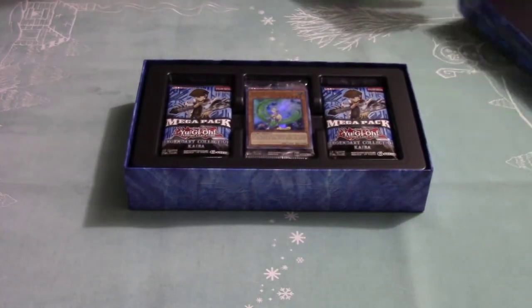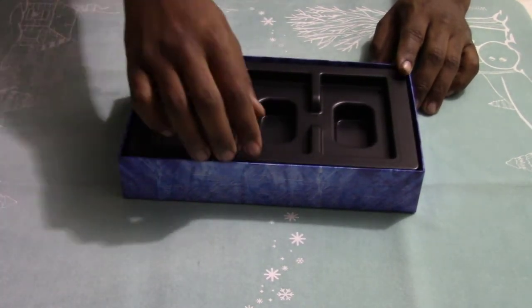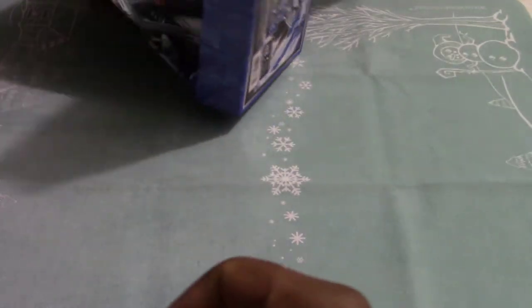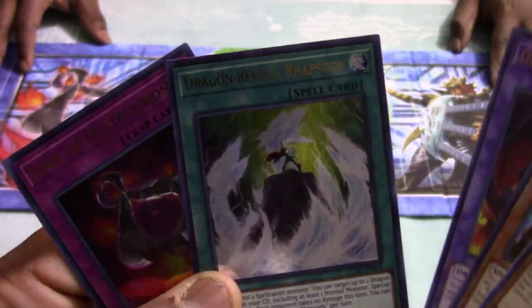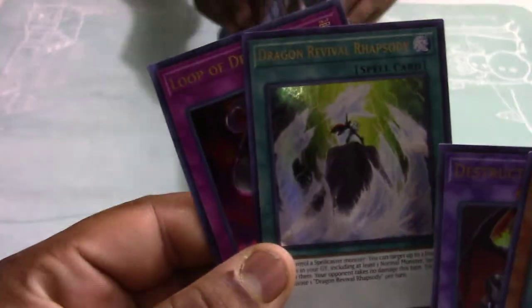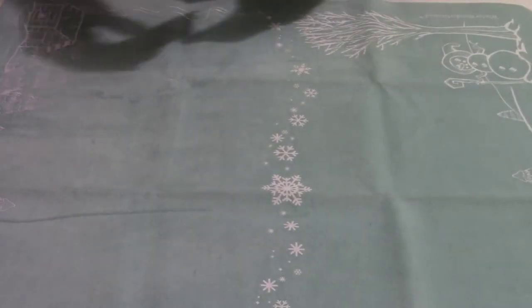Starting off the first pack — I don't even know what these cards do, I don't know folks. This is actually my first time even seeing the box. They gave us a little mat but we're not here for the mat. This card right here is good, everything else I'm not too sure, but we're not here for that. Going to put those to the side and start the first pack.